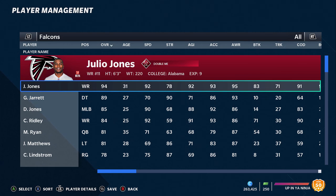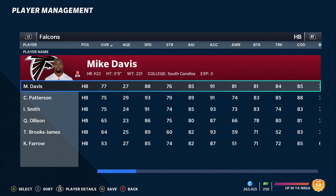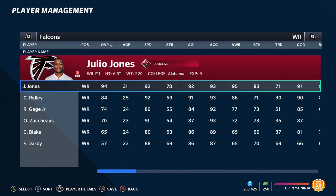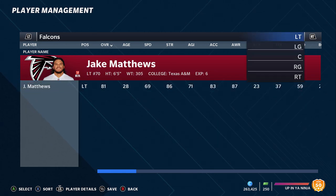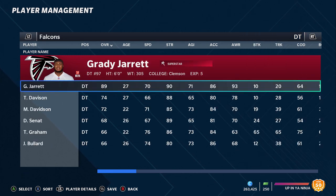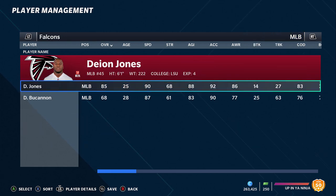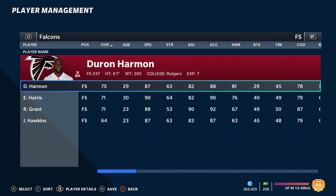Another team that could be in that boat is the Falcons, if they get rid of Julio Jones before the game drops — which it sounds like they're going to do. If he's traded, this all of a sudden becomes a pretty average team or maybe even worse. You've got a really old, non-mobile quarterback in Matt Ryan, though he's still a decent player. Mike Davis is too slow in this game, so the running backs are definitely hurting. Calvin Ridley is still a really good player, and they did draft a good tight end in Kyle Pitts, so they have a few weapons. But the offensive and defensive lines aren't that great, and the secondary — with all cornerbacks below 75 — is complete trash, which is one of the most important things in Madden.